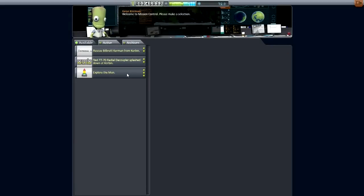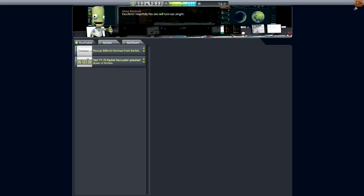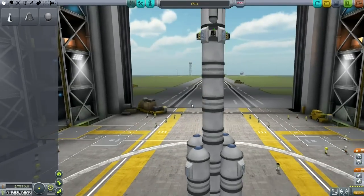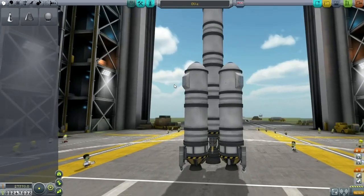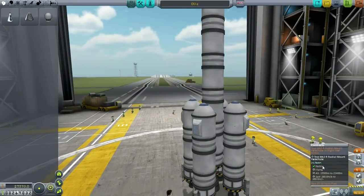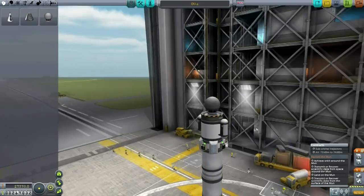Nothing new unlocked yet. Explore the Moon — what does that require? Achieve orbit around the moon. Achieve orbit, transmit or recover science. We could transmit data. So let's try and do that.